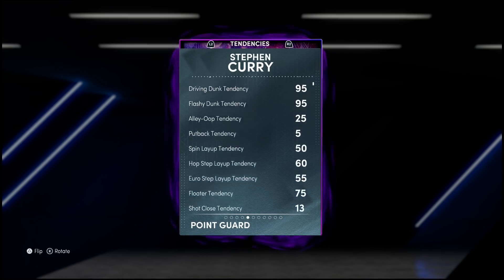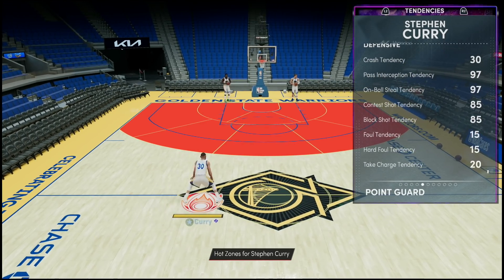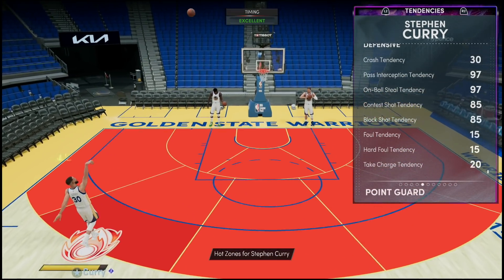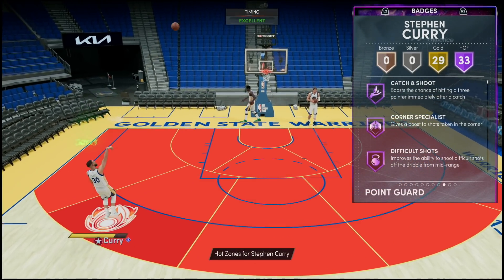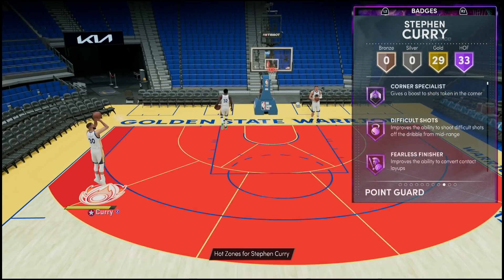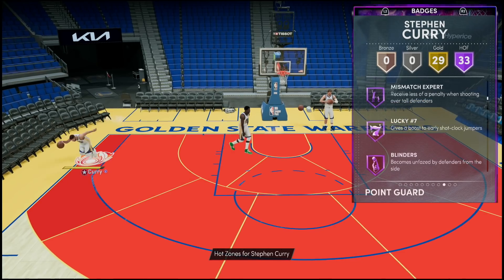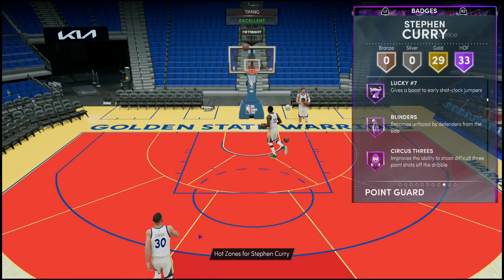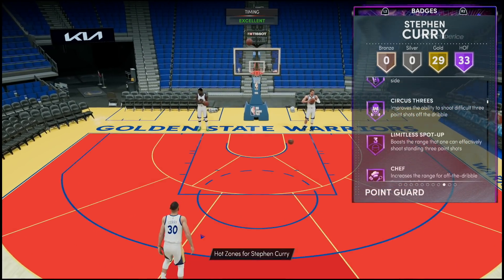Going all the way down on the tendencies — not too shabby: 97 on-ball and pass, 85 shot contest block. I honestly thought they'd juice it up a little more given he's six foot three. He does come with a total of 33 Hall of Famers and 29 gold badges versus the Invincible which has 65 Hall of Famers and like six gold. We've got important badges like catch and shoot, corner specialist, fearless finisher, hyperdrive, dimer, pick pocket, clamps, quick chain, and interceptor.